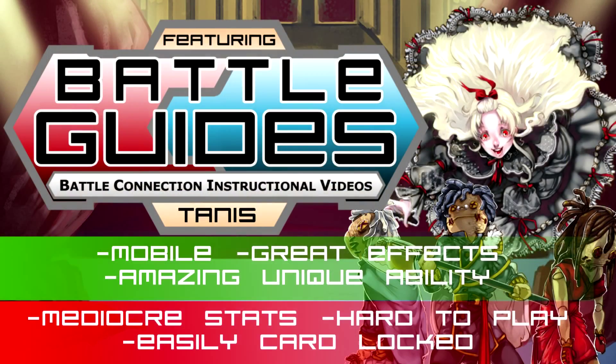Welcome to the last episode of Battle Guides featuring Tannis. Tannis is a mobile positioning character who uses great effects and an amazing unique ability to put on great plays. However, that all comes at the cost of having generally poor stats, being incredibly tricky to play, and being very susceptible to card lock.